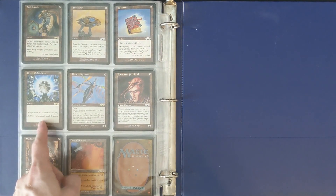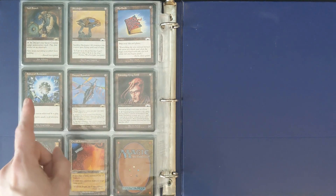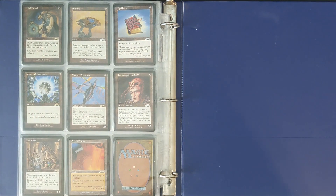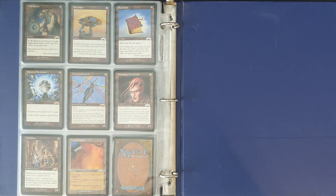Sphere of Resistance — I always love this card. It's not reserved list but it hasn't been printed very many times, and it is very powerful, making all spells cost additional mana to play. City of Traitors — of course this is a very valuable card. It's basically like the land version of Sol Ring.